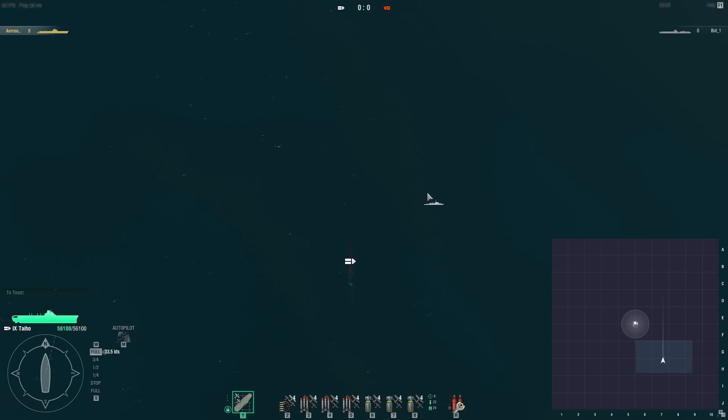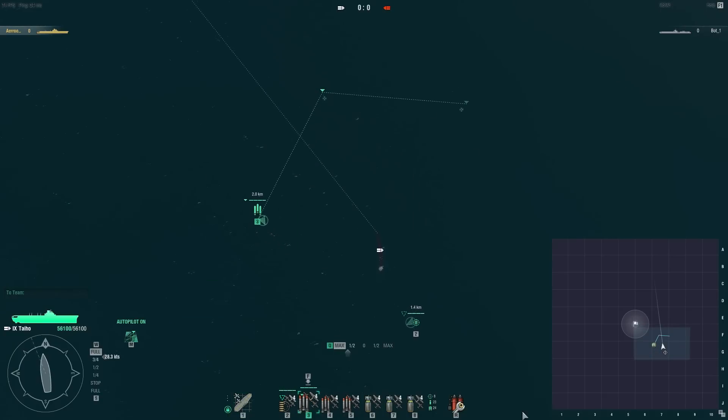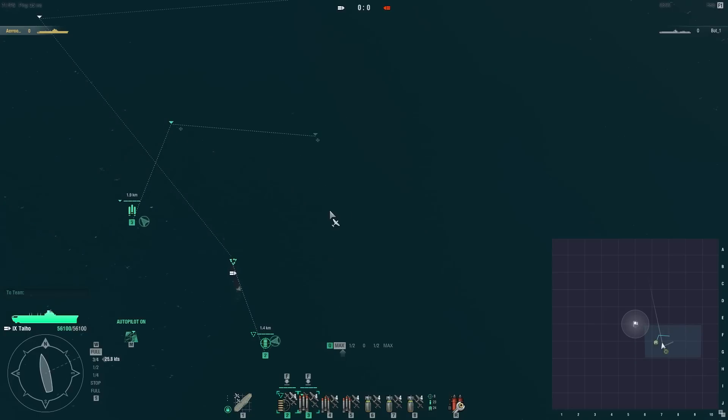One way to make planes take off is to select them with a number key and press F, because the F key makes them take off and land. The other way is to select a group and click somewhere to move. You can steer the carrier the same way you steer other ships, but you can also set waypoints — essentially autopilot — and you can queue them. The same goes for planes; you can also select multiple groups at the same time and do that.